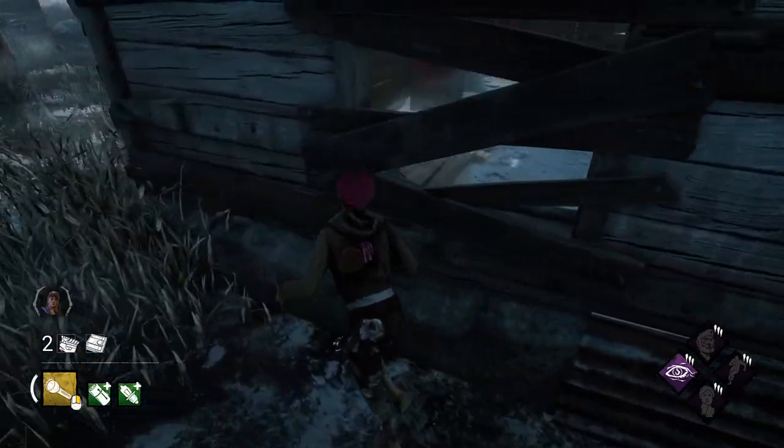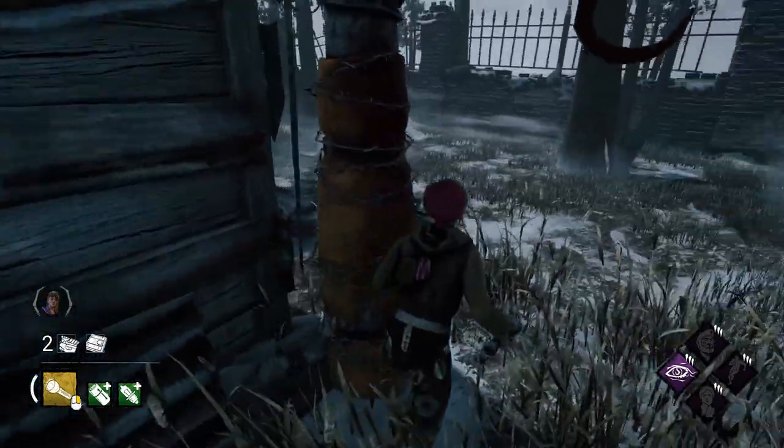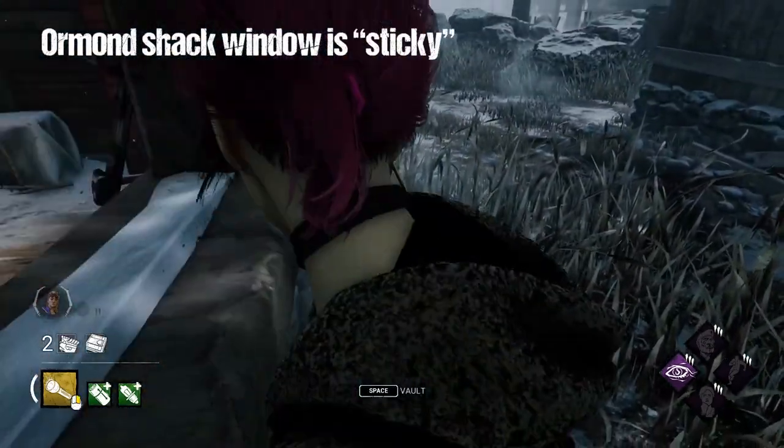The best part about this is you don't even need to practice this against Shack — you can do this against any flat surface in the game. Now that we know how to run the outside walls, we're going to look at some obstacles that might be on our way.